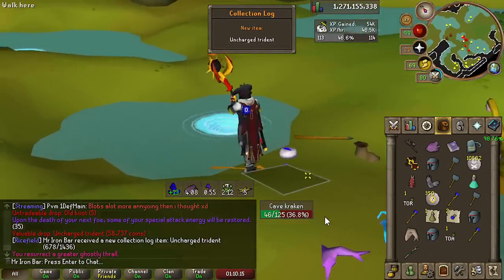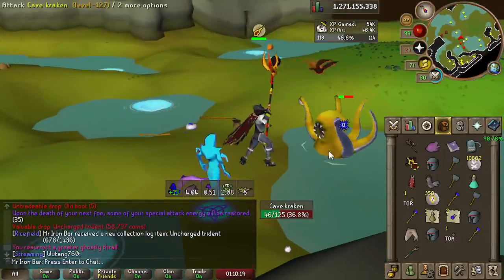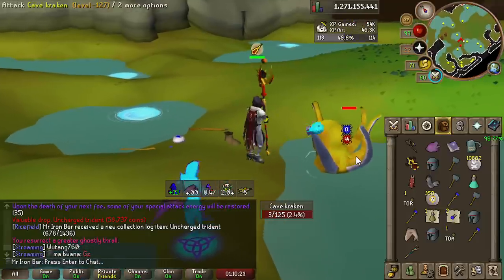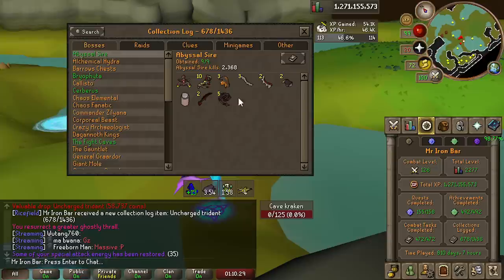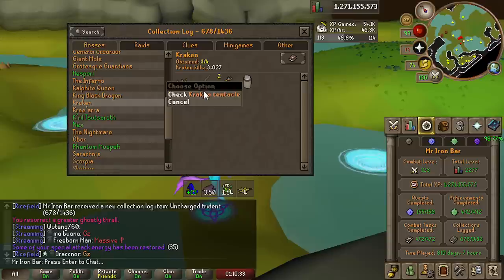I got the Kraken boss drop — let's go! That's getting it while 4 times dry. We don't need to do the normal Krakens anymore, but I still need the Kraken Tentacle from the boss — it's 1 in 400 from the boss versus 1 in 1,000 from the normal ones.